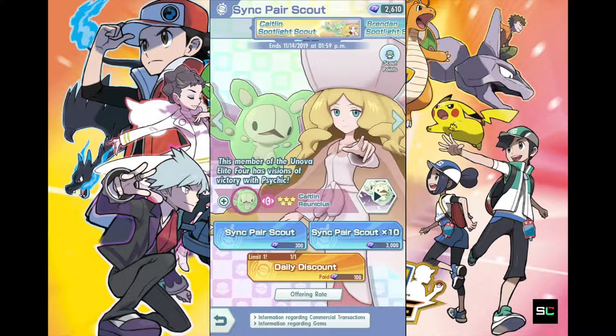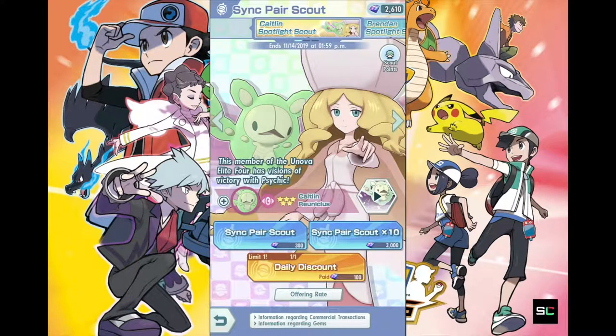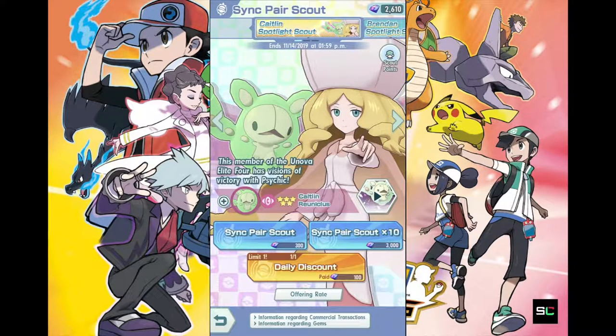Caitlyn, why are you so hard to obtain? Goodness gracious. So yeah, that's pretty much it on my end for pulling this gacha. We do have quite a bit of points added, but it's kind of a waste because it's so hard to reach that 400 scout points to get a guaranteed 5-star trainer. We pulled 3 rounds of 10 and each one gave us 30 points — to get 400, that's really a lot of money.